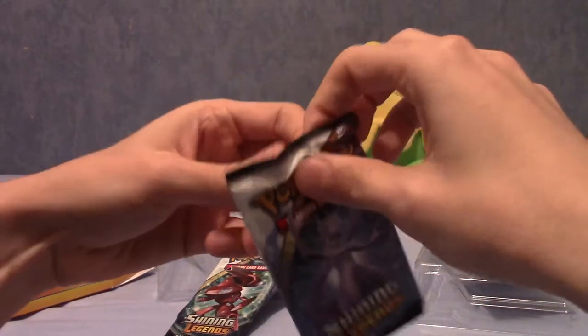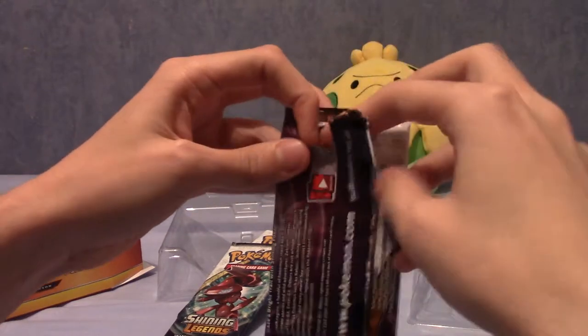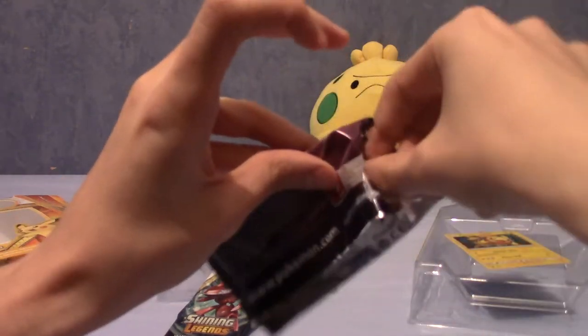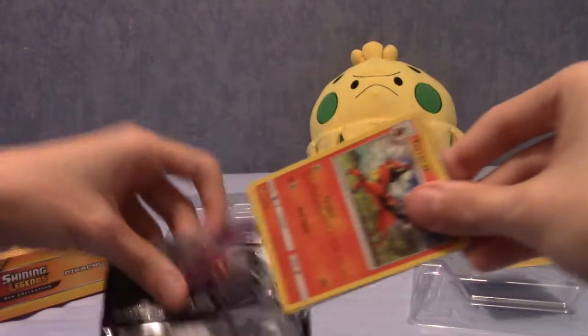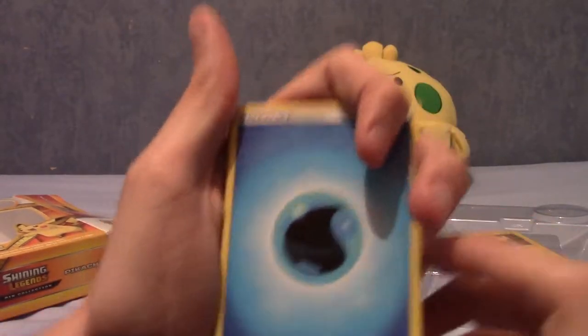If you're interested in my Shining Legends Elite Trainer Box — just a hint, I did actually pull a Secret Rare there. A Secret Rare is when the card number exceeds the total set size, for example 81 out of 79 or something. I can't remember exactly how many are in this set, but it's close. Anyway, let's put four to the front because I believe it's the same format as Sun and Moon.